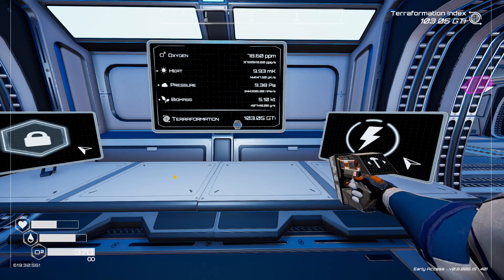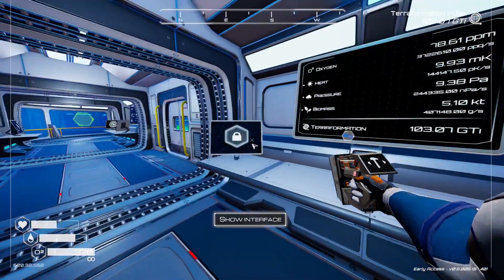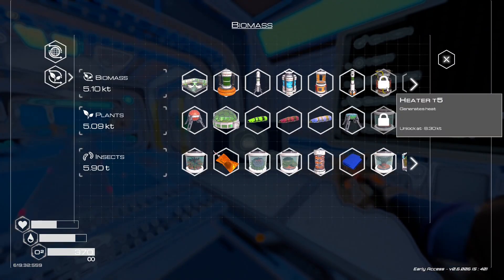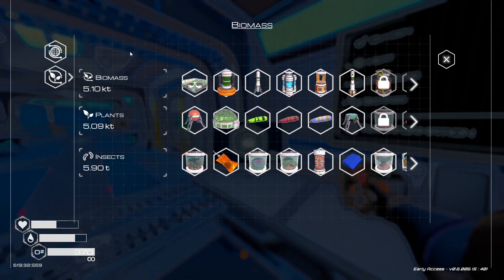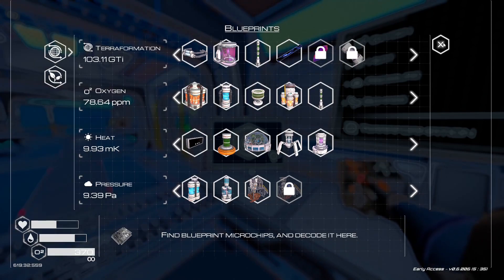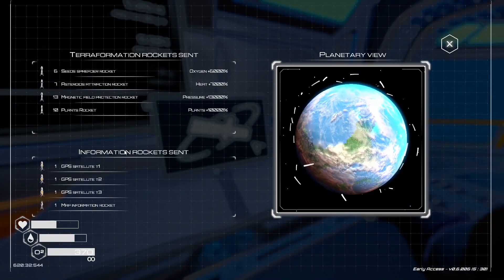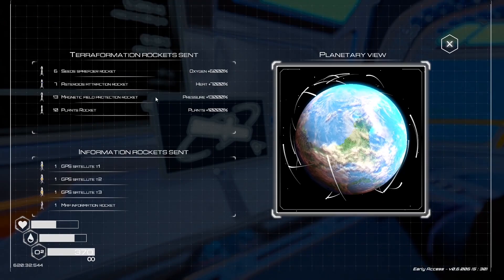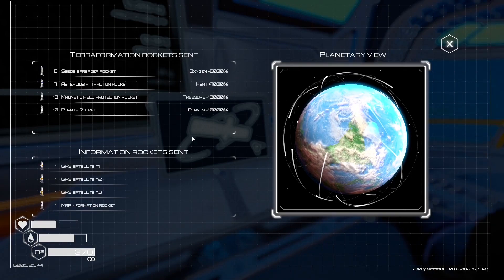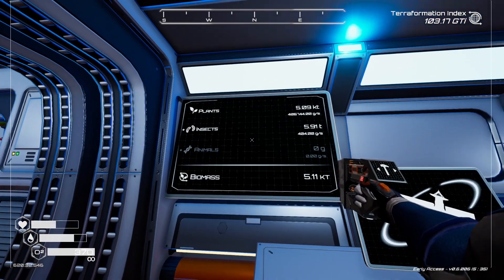I've been working on pressure and biomass. The biomass has gone up — we need to get that to 8.3. We also need to get the pressure up to 38.33, so we're quite a long way off that. What I've been doing is sending rockets up to get the pressure up, as well as plant rockets to get the biomass up.